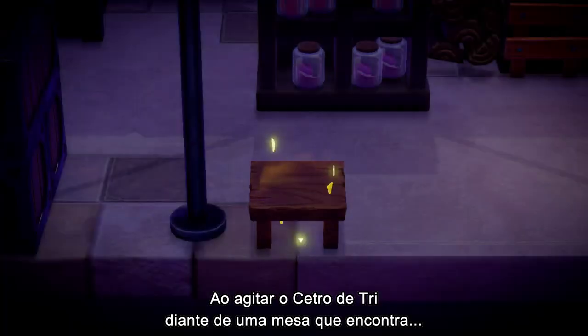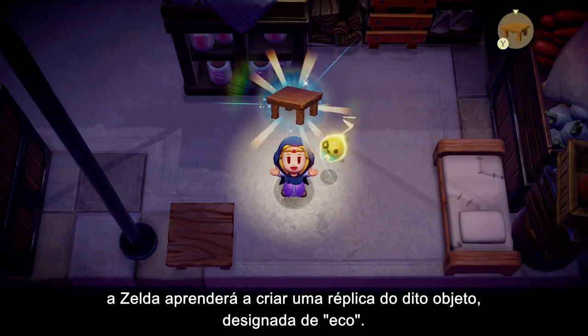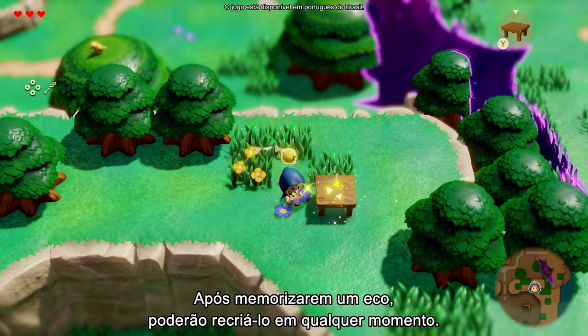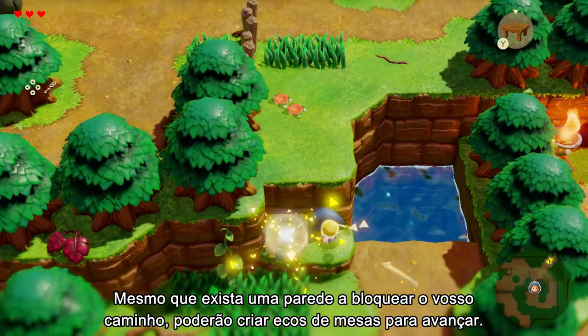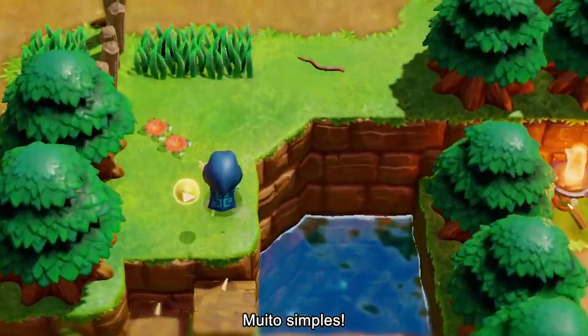Zelda receives a mysterious staff called the Tri-Rod, and sets off on a journey across Hyrule to save her kingdom. By waving the Tri-Rod at a table she found, Zelda learned how to create an imitation of it called an echo. Once you learn an echo of something, you can recreate it whenever you'd like. Even if there's a wall blocking your path, you can create echoes of tables to get a leg up. Just like that.